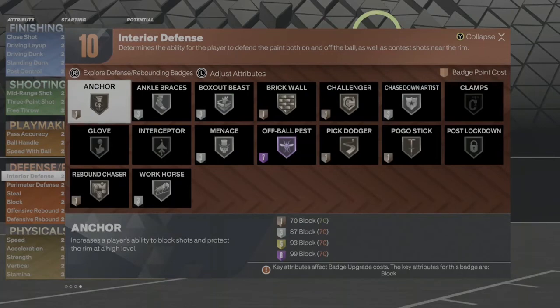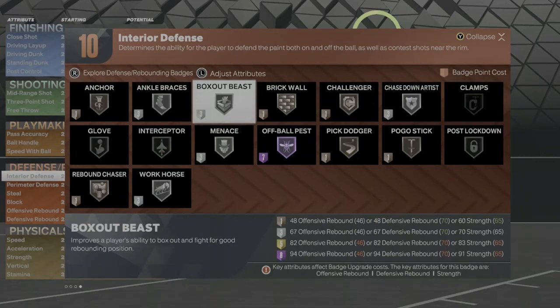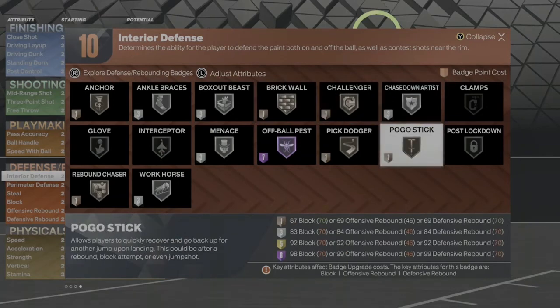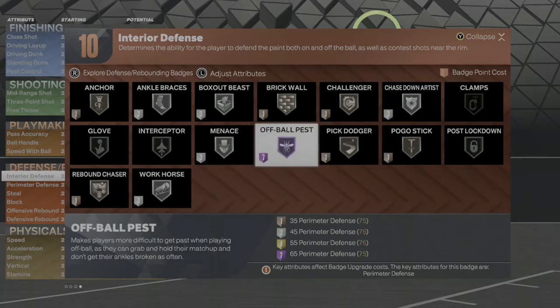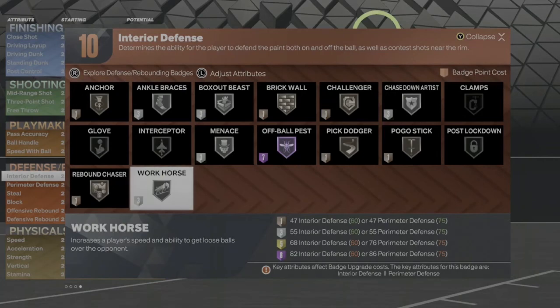For your defense: anchor is going to be on bronze, ankle braces on silver, box out beast on silver, brick wall on bronze, challenger on bronze, chase down artist on silver, pogo stick on bronze, pick dodger on bronze, off ball pest on Hall of Fame, menace on silver, workhorse on silver, and rebound chaser on bronze.